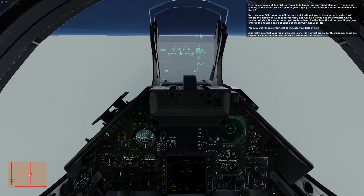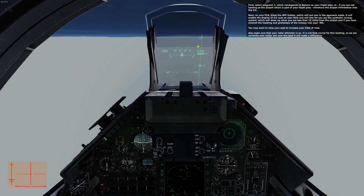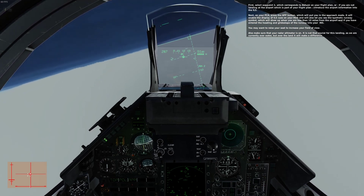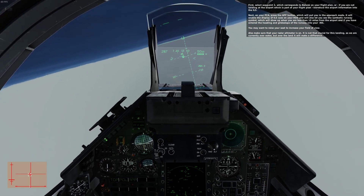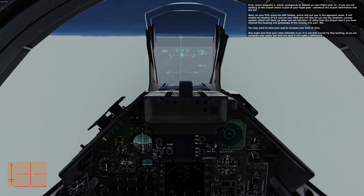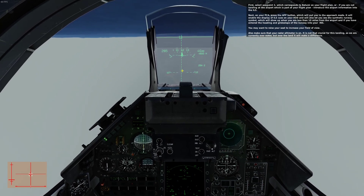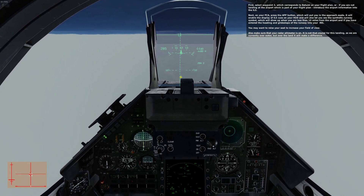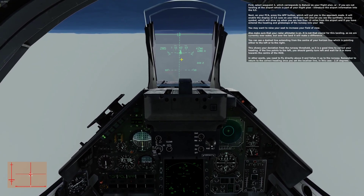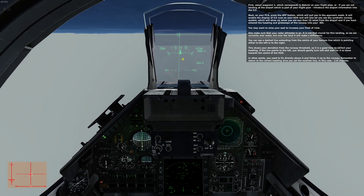If you have entered the heading and glide slope of the runway into your ILS, you may want to raise your seat to increase your visibility. Also make sure that your radar altimeter is on — it is not crucial for this landing as we are currently over water, but over land it will make a difference. The synthetic runway centerline is now projected onto the ground, and in this mode you can see a dashed line extending from the center of your horizon line.